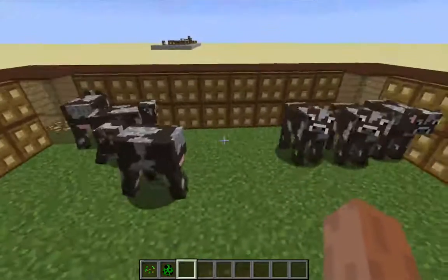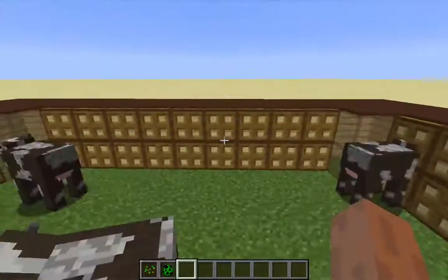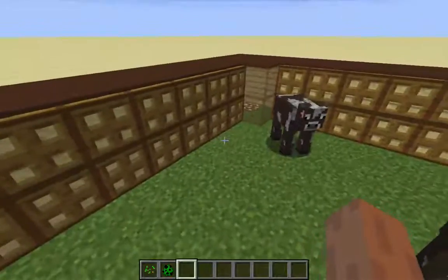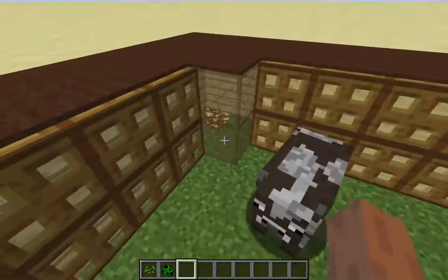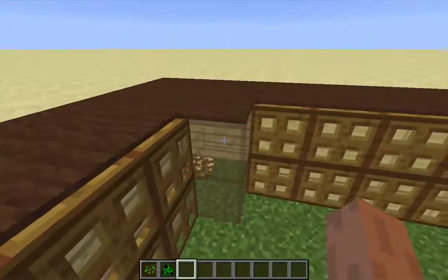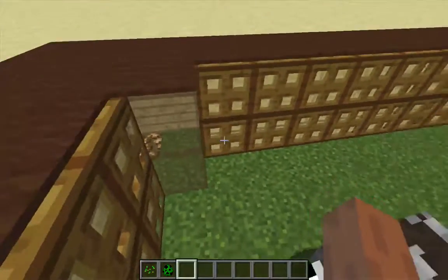I think that lining these pens with trap doors actually looks pretty nice. I've got some embedded glowstone in here. Make sure to corner off the pen with some transparent blocks like glowstone or glass — here I'm using glass.